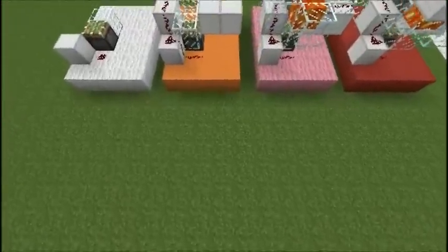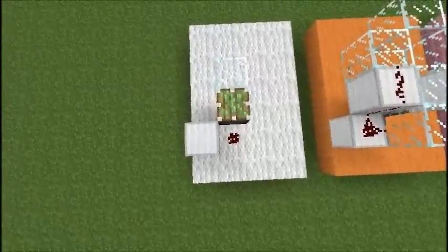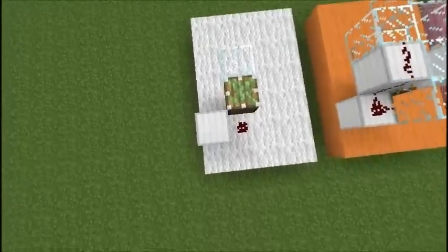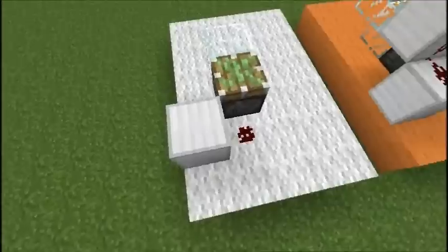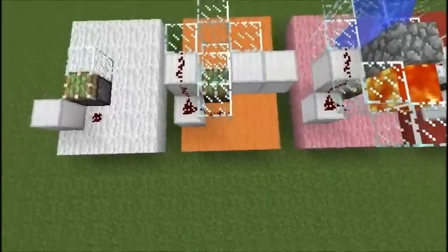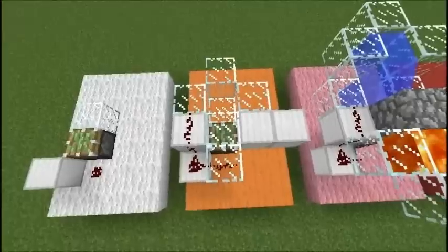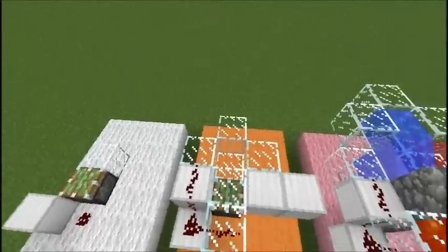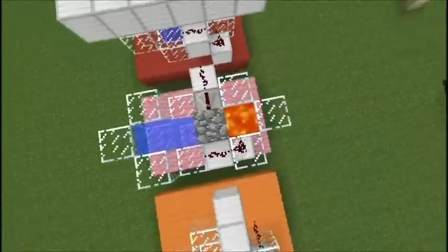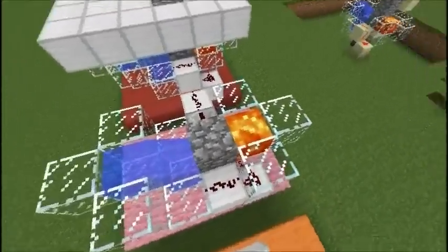So let's take a look at the slice by slice view. For the first layer you just need to put down a piston, a piece of glass, redstone, and some kind of building block — I used iron bars. The next one you just build up; you need glass on the sticky piston.